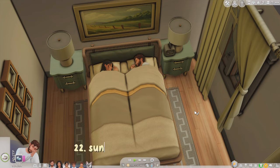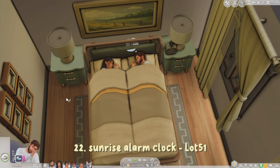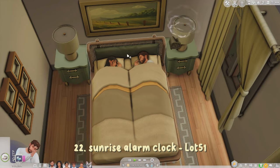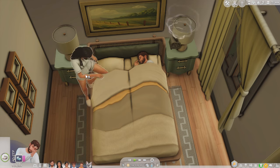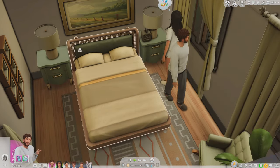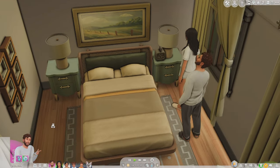The Sunrise Alarm Clock Mod — it's a separate CC item and you can get it in different styles. As you can see it's now going off and it wakes up my sim. She turns it off, and that's the sunrise alarm clock — a realistic way to wake up your sims.